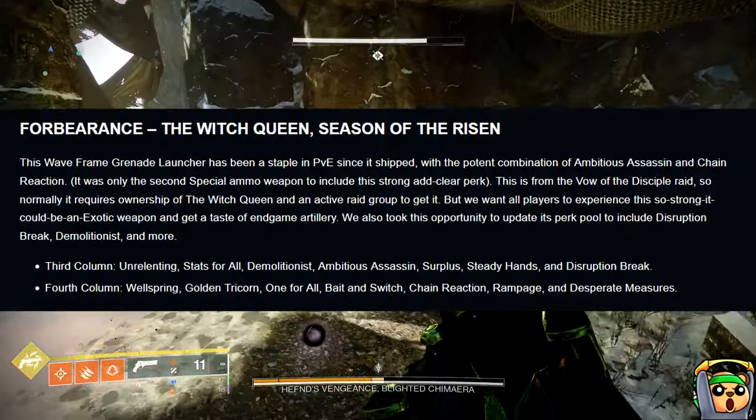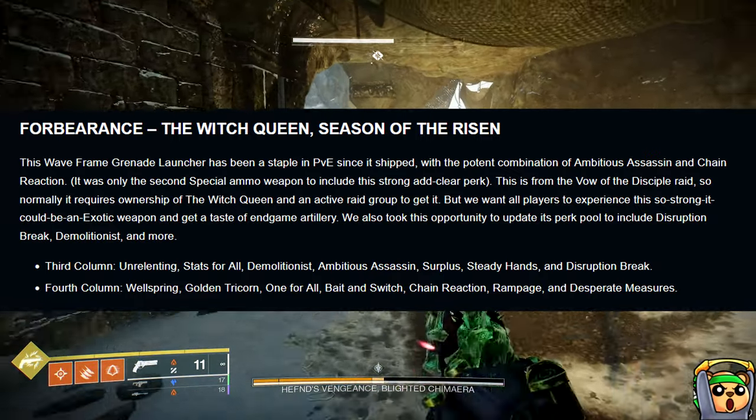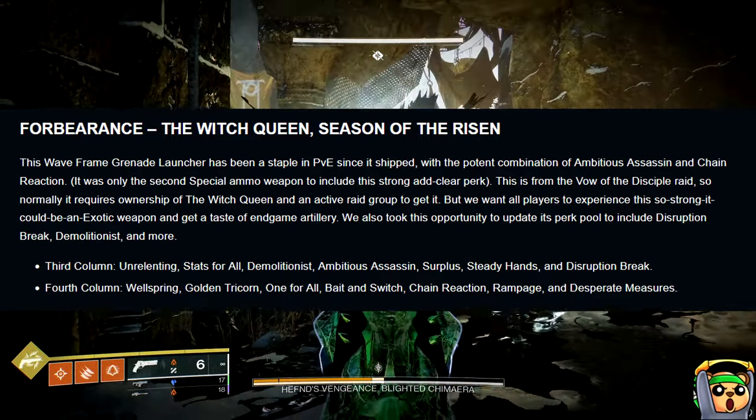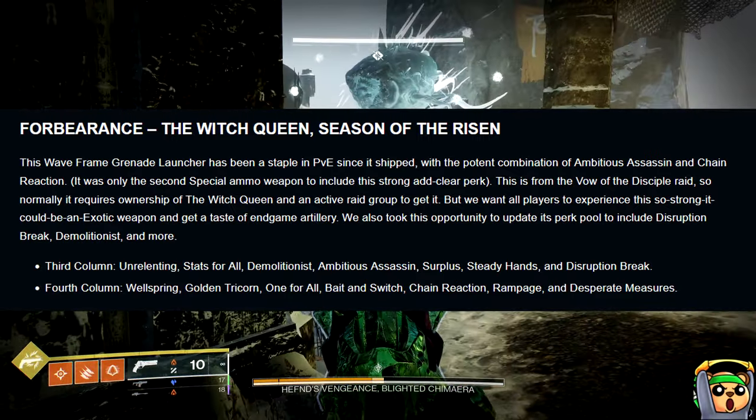For the perk combinations: in the third column we have Unrelenting, Stats for All, Demolitionist, Ambitious Assassin, Surplus, Steady Hands, and Disruption Break. In the fourth column we have Wellspring, Golden Tricorn, One for All, Bait and Switch, Chain Reaction, Rampage, and Desperate Measures.